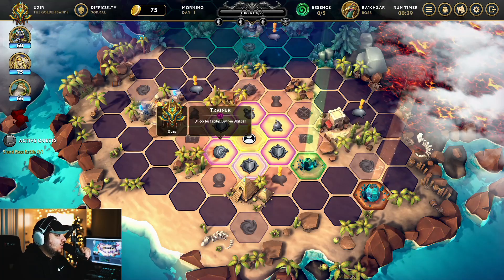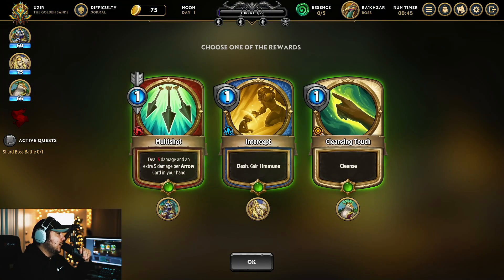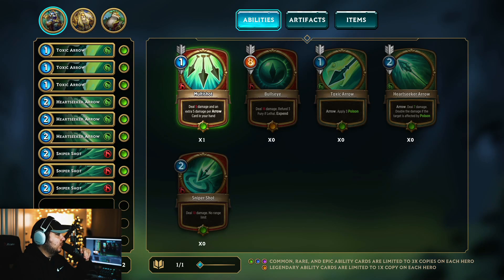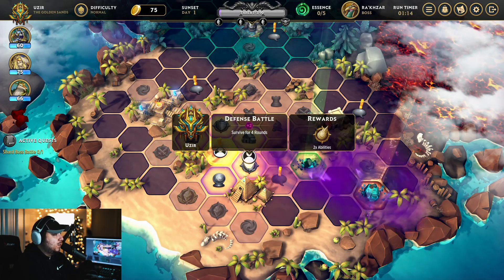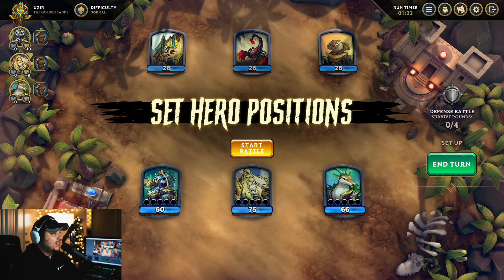Let's go ahead and jump in. We're going to get a new ability. Multi-shot: deal five damage and an extra five damage per arrow in your hand. We also have cleanse — maybe I could face that poison boss now that I have a healer. We'll grab this one and equip it. This game is very good at being streamlined and simple. It only took me a couple of playthroughs — I didn't even do a tutorial to really understand what's going on. We're going to jump into a fight so you can see it. This is going to be a really simple fight; we'll continuously upgrade our deck before facing the big boss.